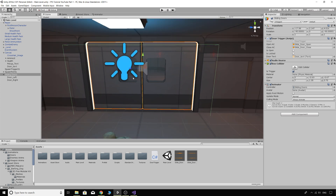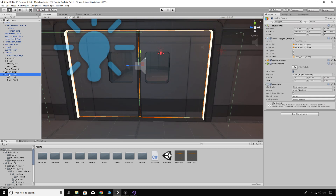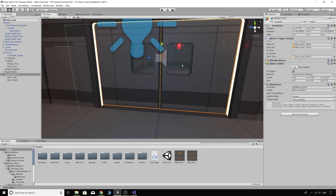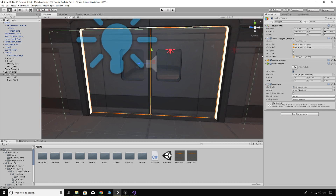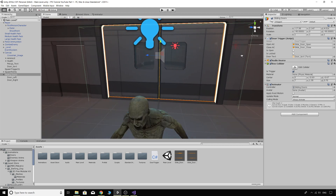I've got two door game objects placed in the doorway at the start of our level. I've made an empty game object called Sliding Doors and made the left door and right door children of that parent. On the Sliding Doors object, you need to attach the script, add an audio source, and add a box collider ticked as a trigger.